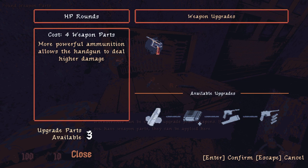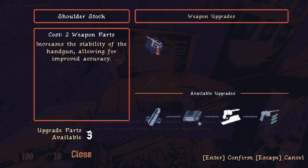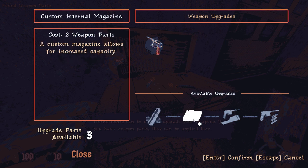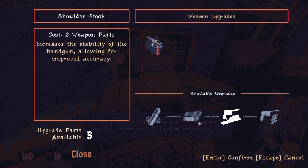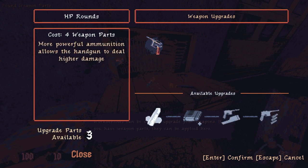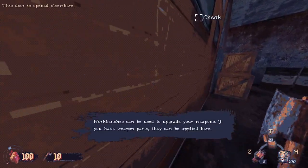We can upgrade! That's two weapon parts - four parts total. Options include increasing ammunition, accuracy, or a custom trigger mechanism that allows for burst fire. I think we should just save it and upgrade for more damage later.